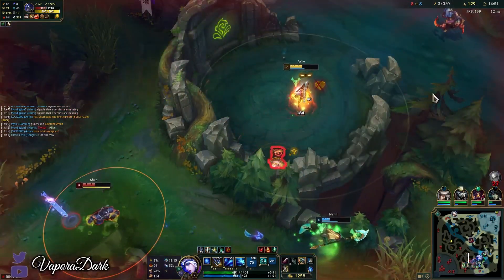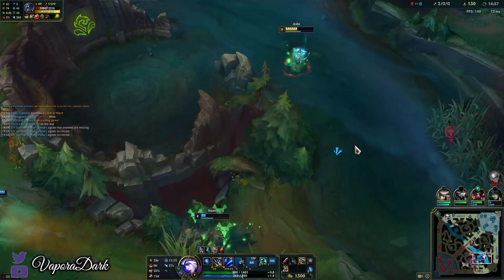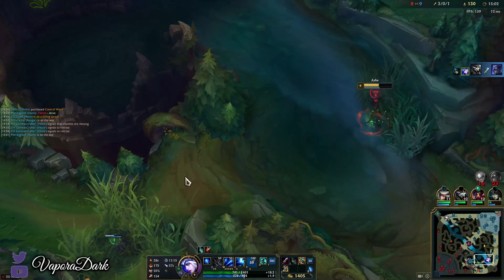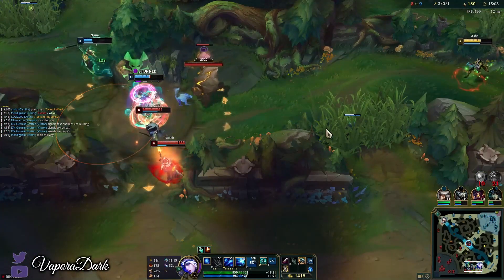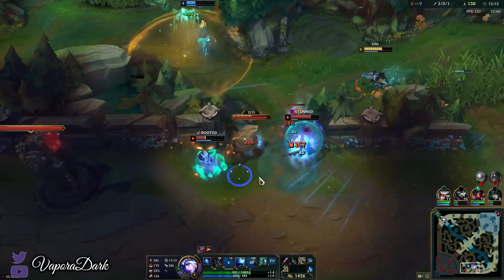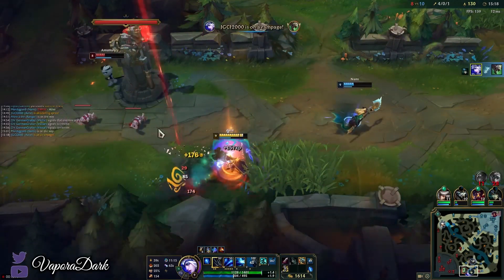I'm just gonna leave now — every chance we could just get a kill right now. Nice, I think my team has got that. Nice, I'll try and help. She doesn't have Smite and he's going to die anyway. Flash — there we go, nice one.